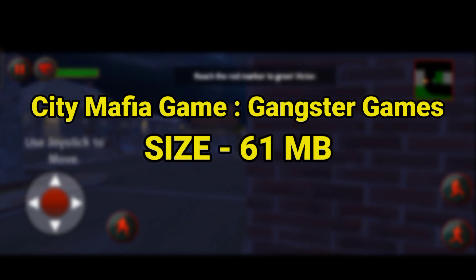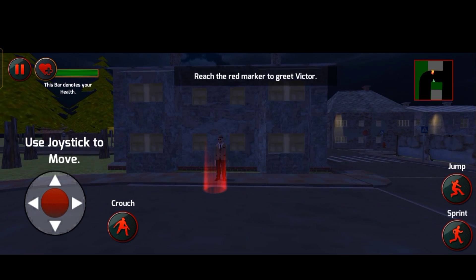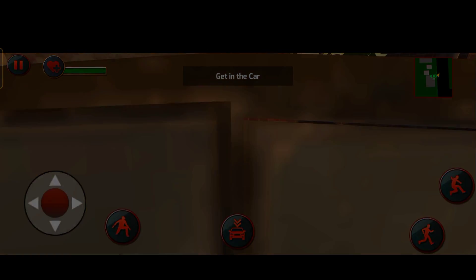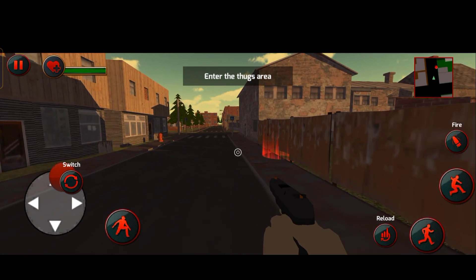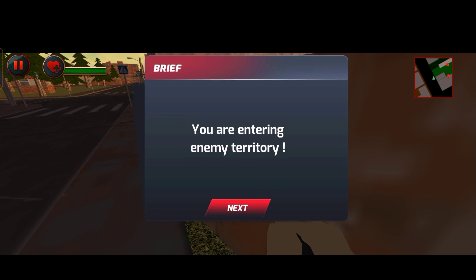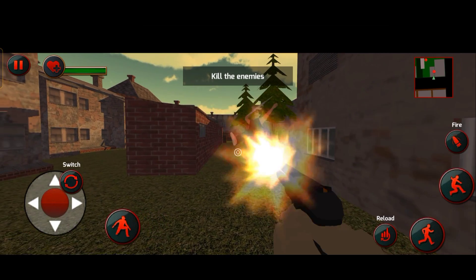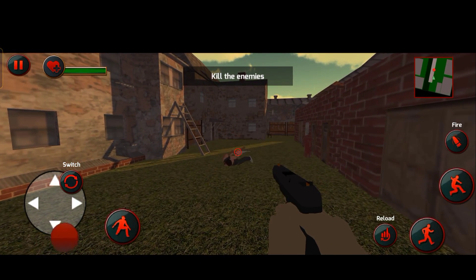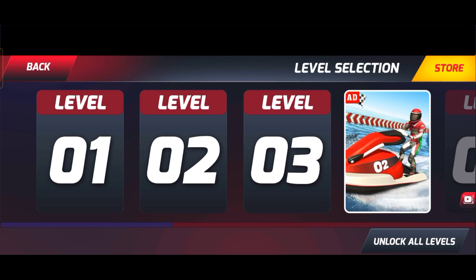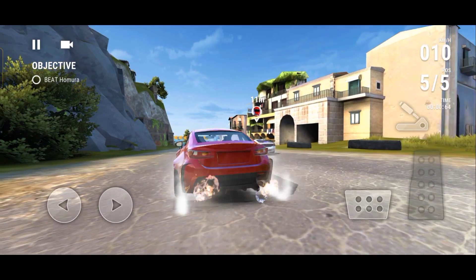The next game is City Mafia Game, a gangster game with a size of 61 MB. In this game you get different missions that give good rewards on completion. You kill enemies to progress — I go in, spot two enemies, take them down, and complete the level. You get daily rewards and level rewards, and there are different guns available to buy.